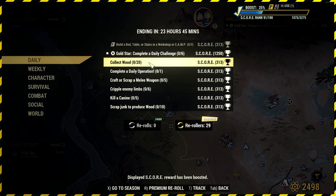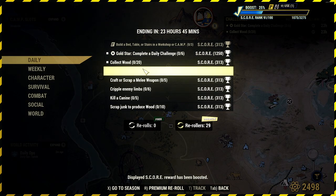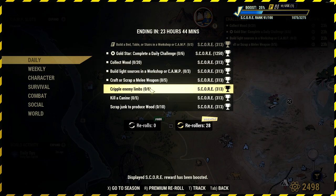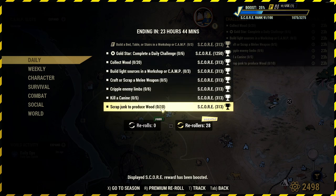We've got the gold star if you complete all six: collect 20 wood, complete a daily — we're going to re-roll that one right now. Build a light source in a camp times three, craft or scrap a melee weapon times five, cripple enemy limbs times six, kill five canines, and scrap junk to produce wood.